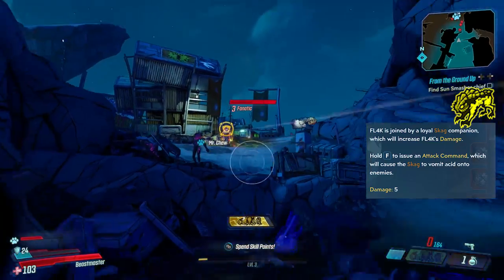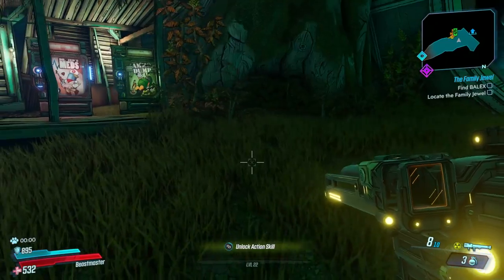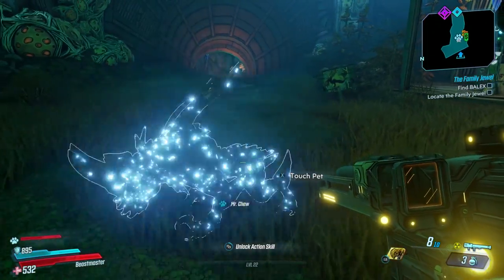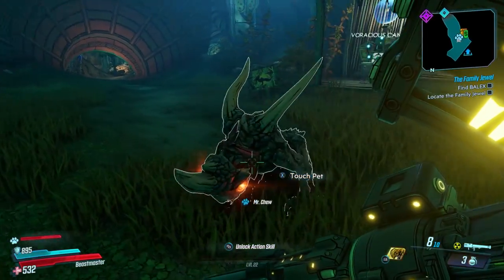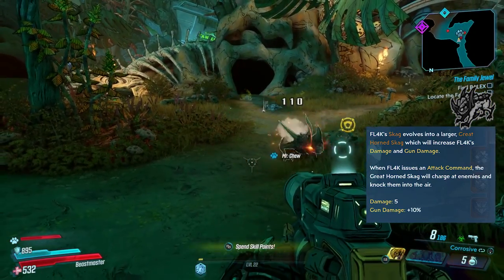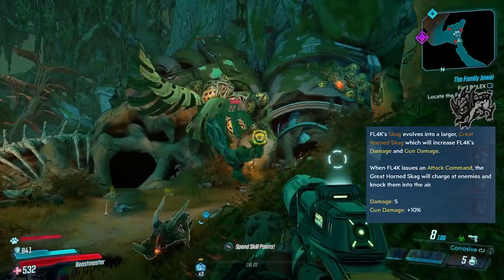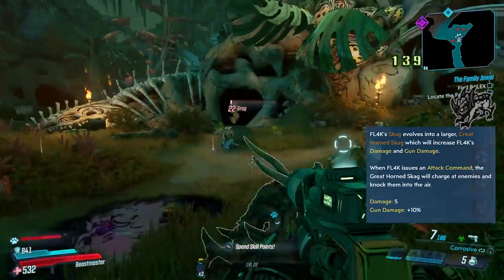As you progress through the Master Tree, you will eventually unlock the Great Horned Skag, where you'll keep your 5% damage passive from the Skag, but also gain an extra 10% in gun damage. As an attack command, this Skag will charge at enemies and knock them into the air, which is really good for crowd control. Not amazing, but it's certainly not a bad one to have if you want it.